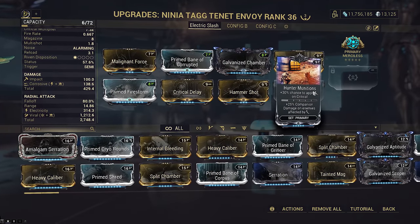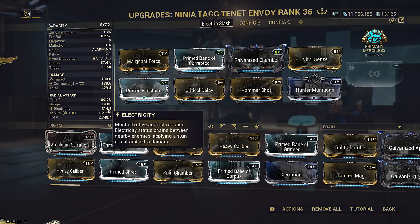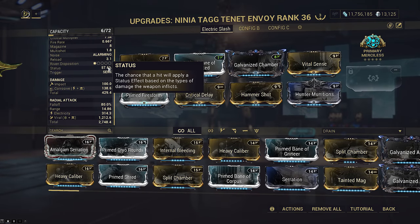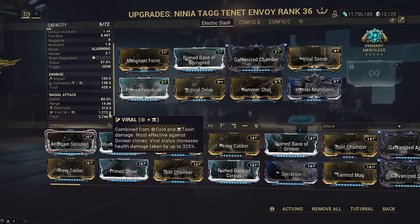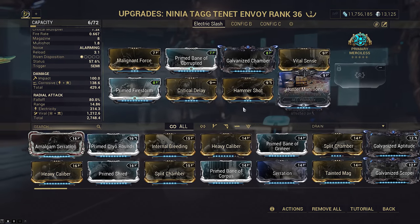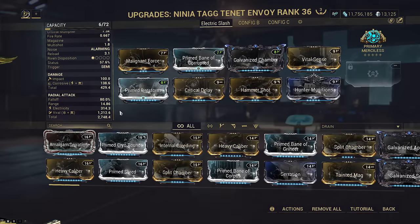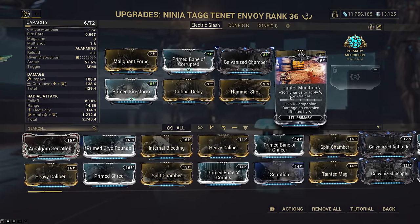We still have Hunter Munitions as a safety net to help our initial Galvanized and Merciless stacks going. The one thing about electric is that it's kind of on non-bunched enemies, and because electric weight is so low, it isn't as likely to proc as the gas build even with 157.6% status after the augment. I'd say you can treat this build as basically a slightly weaker slash dots build, but it also has the bonus of massive electric chaining. Because the build has viral just like the first one, and with such high weight it's basically guaranteed to proc on every shot after multishot with the augment.